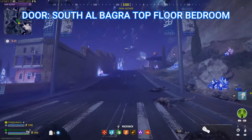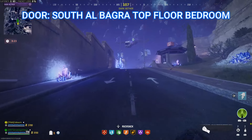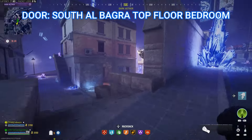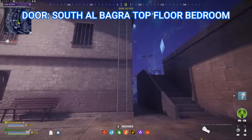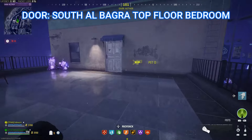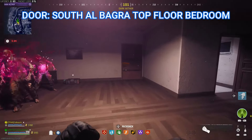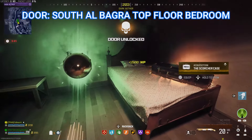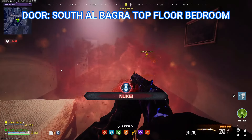And finally is the South Albagra Top Floor Bedroom. Head back to the east road and follow it through this archway across from the fortress entrance. Turn right and go all the way up to the top of this ladder on the far building. Head inside and you can use the South Albagra Top Floor Bedroom key on the door right in front of you. This will have a nuke power-up and a chance for some other valuable loot.